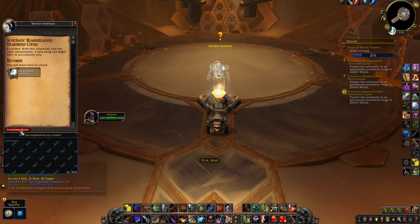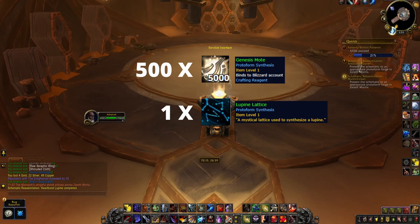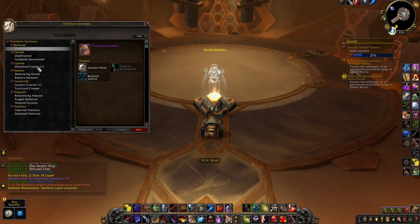Turn in the quest you received from picking up the schematics and you'll now be able to craft the mount. However, you'll need three different materials: 500 Genesis Motes, one Lupine Lattice, and one Crystallized Echo of the First Song.